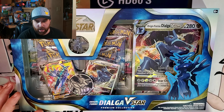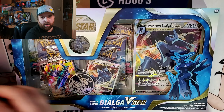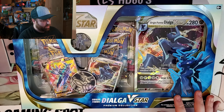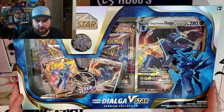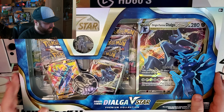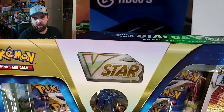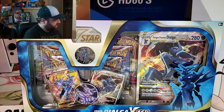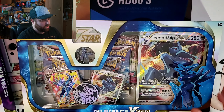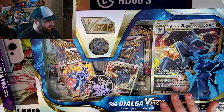Hey, coming at you with another opening! This time we have both the Dialga V-Star Origin Form's Premium Collection and the Palkia one. I'm doing this in a slightly different format - since some of these boxes are getting really big, I want to showcase the whole thing better, so I'm going to film more top-down. Let's see which one has better pulls - are you team Dialga or team Palkia?